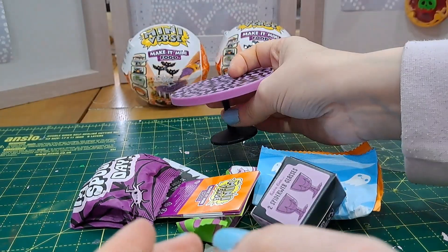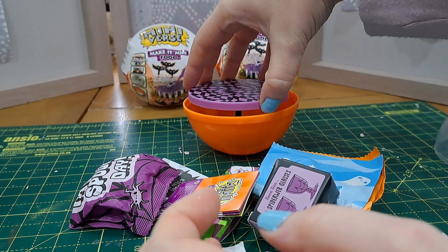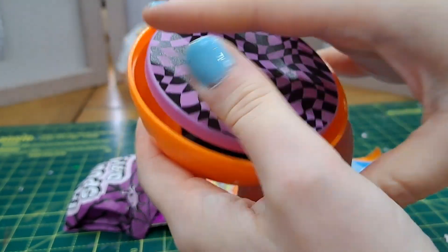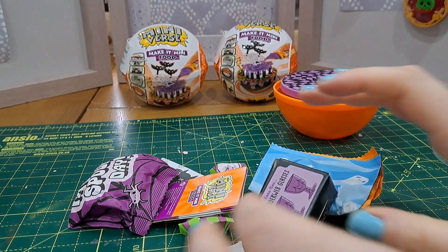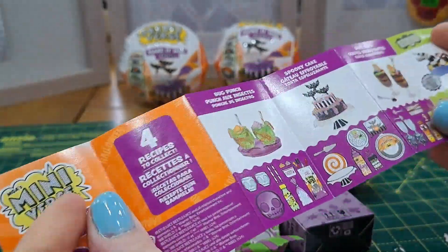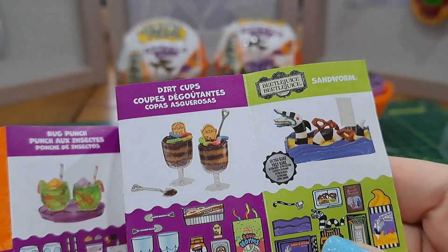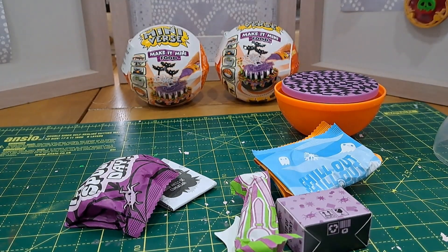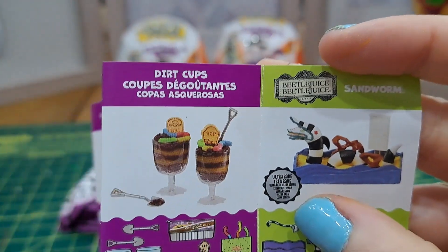You can display your piece when done, and you can actually put the table into the circle on the base to make it a display — which is really fun. I love how Miniverse reuses the packaging. So these are the three you can get, and then this is the exclusive which is the sandworm. Let's find out which one I got — judging by the packaging I think this is the dirt cups.